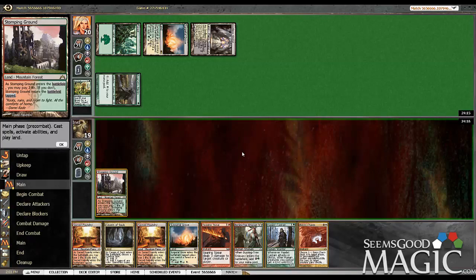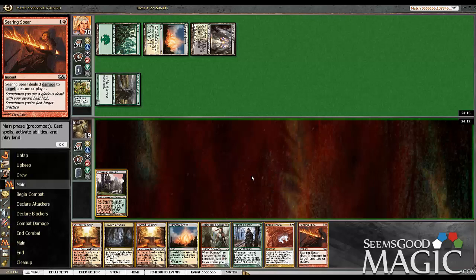Boros Charm — pretty good draw. Got seven potential damage here sitting in our hand. I think we're just going to go ahead and do Emissary, Captain, and pass.